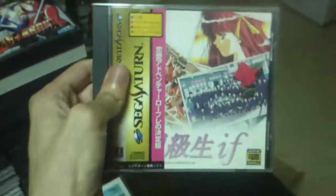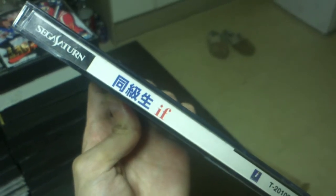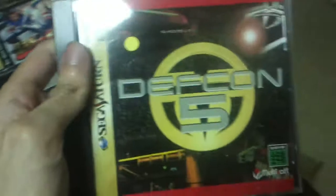I have this game — I got it in one of the previous packages I've bought before. It's like a dating sim. This is Pebble Beach Golf Links, The Craig's Statler Challenge. Alright, good stuff. Another one of these Def Con 5 games.